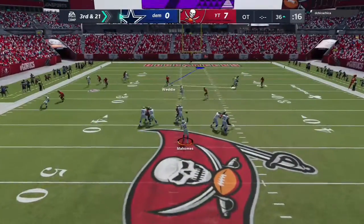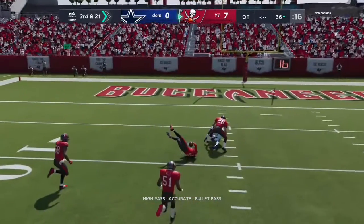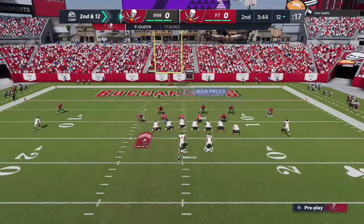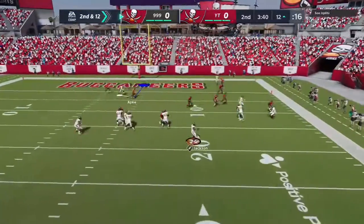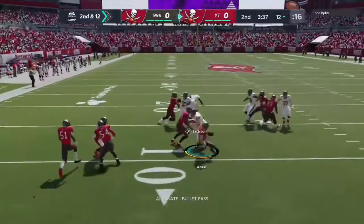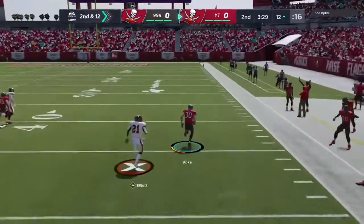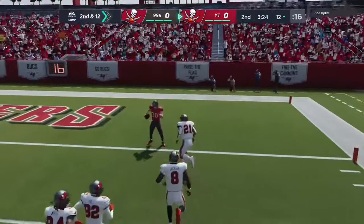It's all about your movement. As soon as you see a route opening up or about to be open, you just go straight to it. Right here, I get on Troy Apke and follow a slant. Sometimes you don't even gotta bounce from route to route — you can just follow one and they'll go right to you and you take it for six.